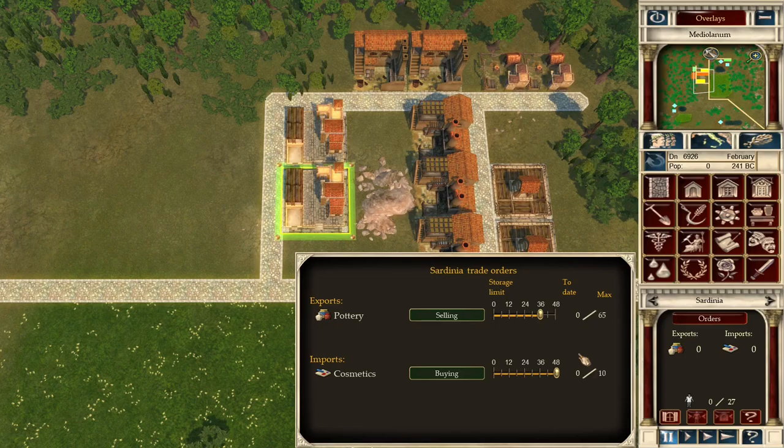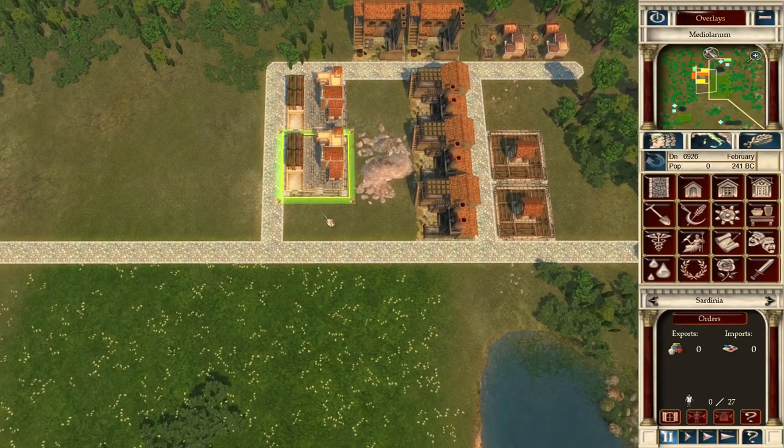Be careful: if you are selling pottery and buying cosmetics with pottery limited to 46, that doesn't mean cosmetics is limited to 8 or 12. A trader can fill the entire depot with cosmetics since that limit only applies to pottery. To keep things smooth, lower the cosmetics storage limit. Cosmetics is a special luxury good for patricians and we don't have patricians right now anyway.